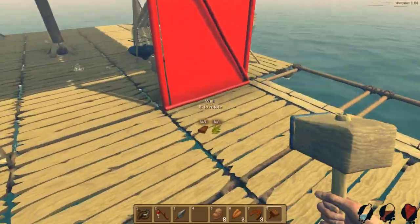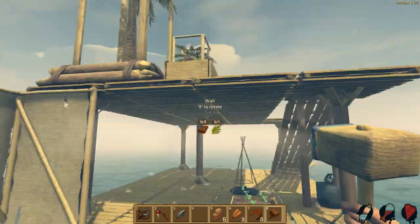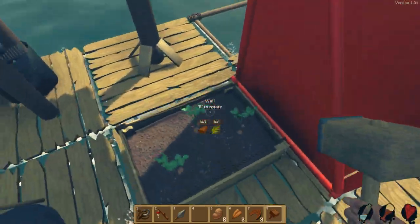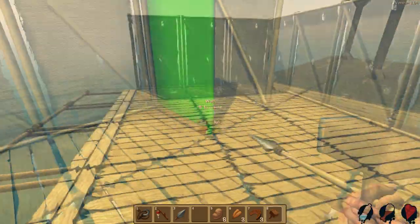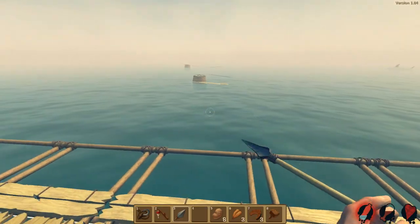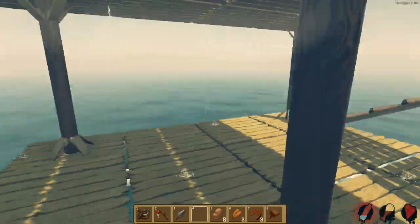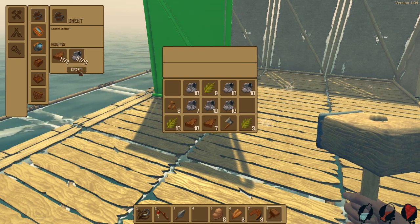I can't place the wall right there — is it because the garden is in the way? I knew I shouldn't have placed it down here. Can the shark attack through the walls? I'm not sure why a wall made of cloth would stop a shark, but whatever, it's too late now. If he attacks through it, then whatever.